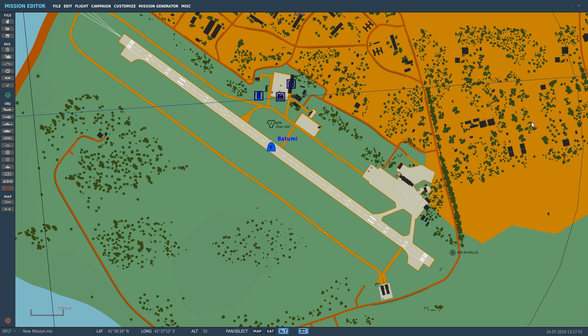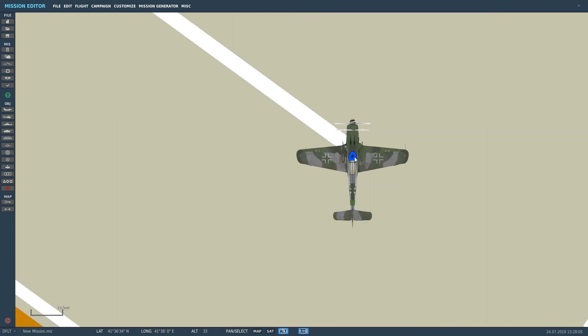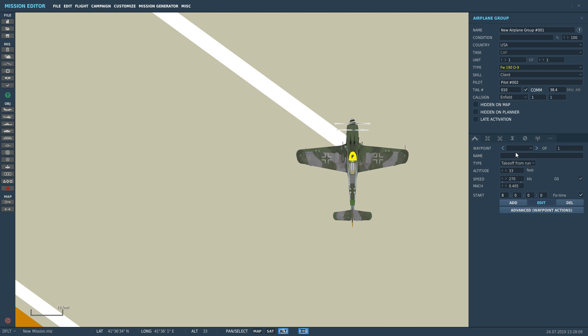Each of these vehicles has a tank behind the pilot seat. You can choose to leave it empty, fill it with MW-50, or fill it with extra gasoline. If we click on the D9 Dora here and go to additional properties, the fuel contents — which in the Dora I think is 115 litres — can be set to empty, MW-50, or gasoline.